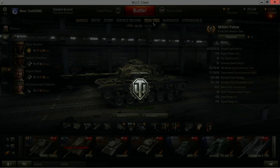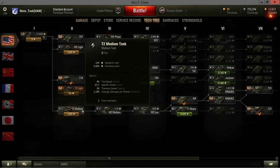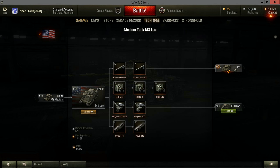So the M48 Patton - let's take a look at the tech tree. This is the only Tier X American medium tank. You start down at the T1 Cunningham. Going through the T2 medium, the M2 medium - they all seem to play pretty alike. You painfully have to go through the M3 Lee, everybody's favorite tank - of course not. Once you get to Tier V though, the M4 Sherman, things start to turn around.